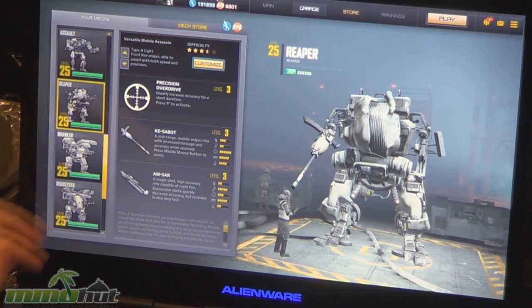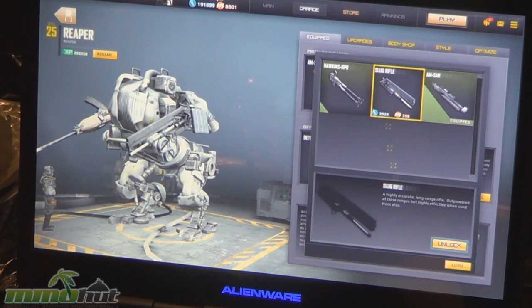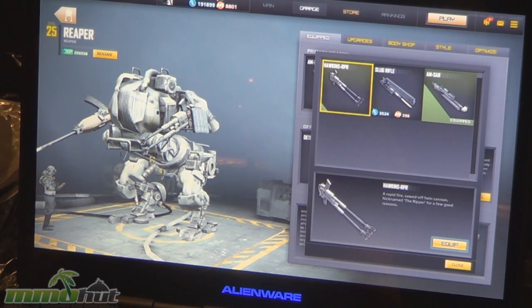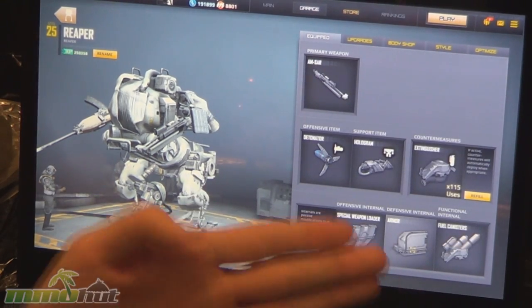The Reaper's weapons are the AM SAR and the KE Sabo. He also has additional weapons: the Slug Rifle and the Hawkins RPR, which is a much faster version of the SA Hawkins. The weapon of choice is really the AM SAR — it's a really high-accuracy semi-auto rifle, so you can basically just go pop, pop, pop.